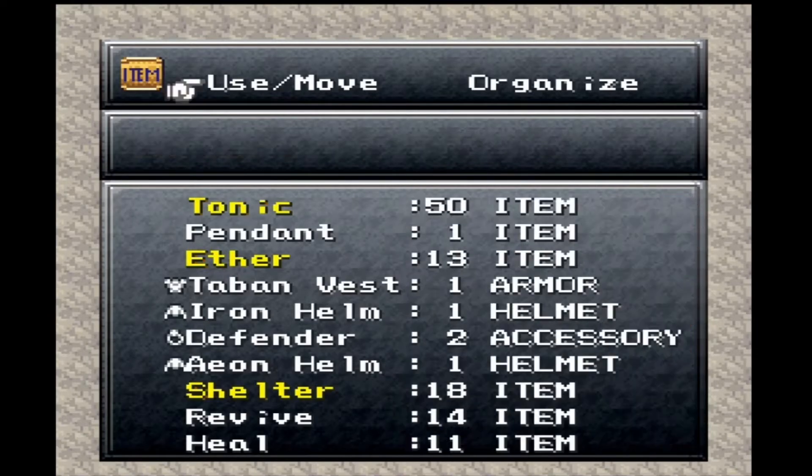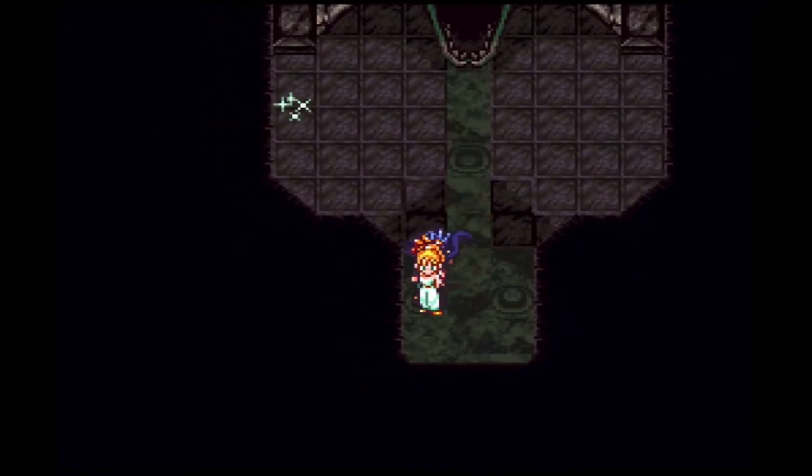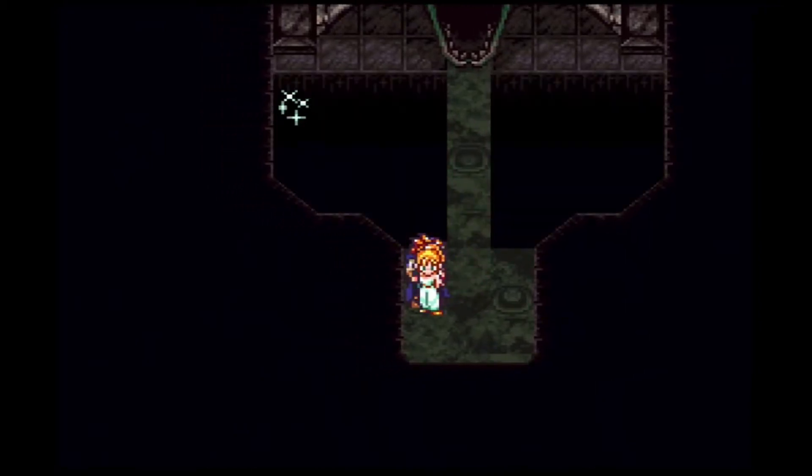This is probably similar to the one that was in Tyranno's Lair. There's a save point here - I will use a shelter. Let's top everyone off. Back out of here. I believe the right one will spawn enemies.